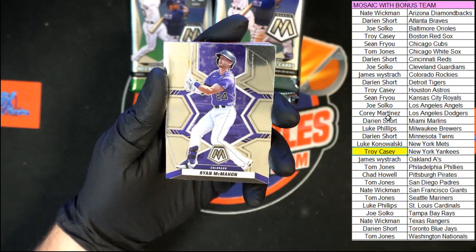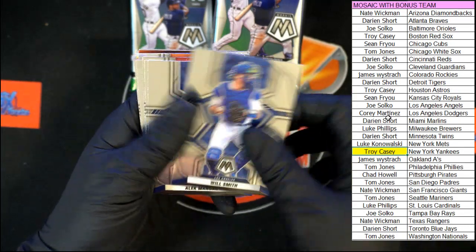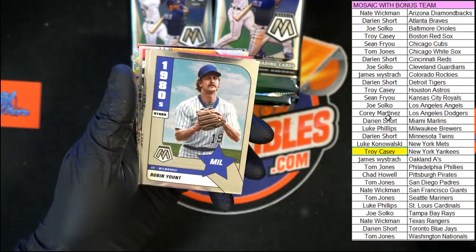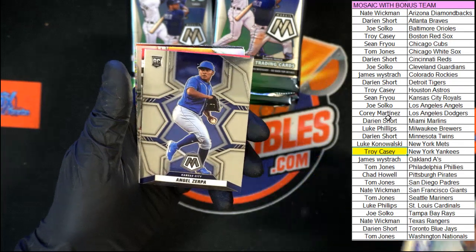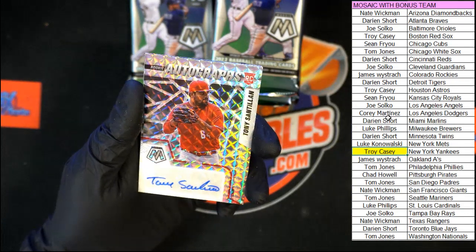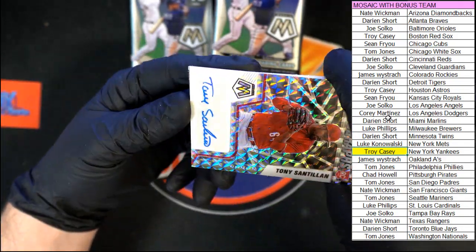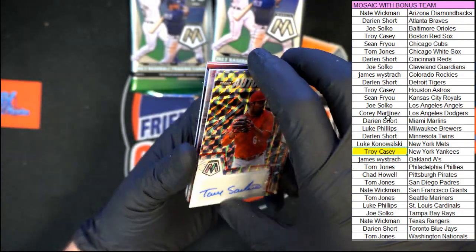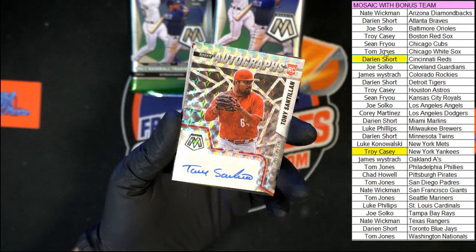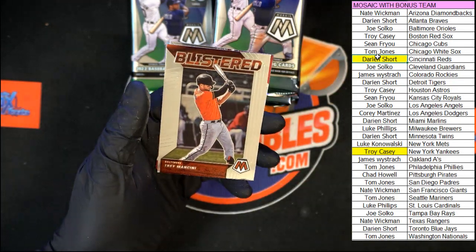Ryan McMahon for Colorado. Trevor Rogers, Miami. Carlson Kelly, Arizona. Webb for San Fran. Will Smith, Los Angeles Dodgers. Manoa for Toronto. Harper, Phillies. Yepez for St. Louis. Robin Yount — 1980s Stars, love it. Zerpa rookie for Kansas City. Tony Santillan — I think this is going to be our second auto. That's going to be for Cincinnati. Yes, Cincinnati. That one going to Darien S. Then we got Bauman rookie. Bueller Mosaic. There's that Mancini Blistered. And Long Ball Masters, Albert Pujols.